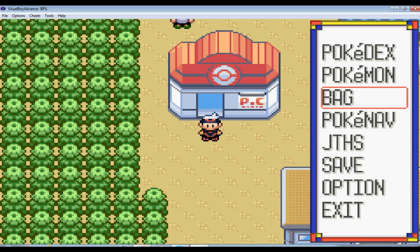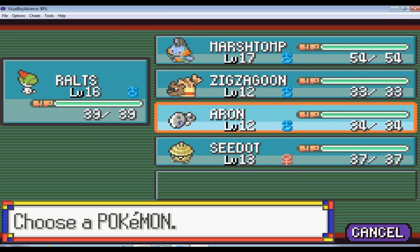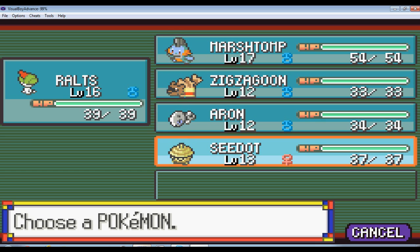I actually did some training. I only leveled up Ralts by two levels — he was level 14, now Ralts is level 16. I didn't level up any other Pokemon. I'm going to train up ZigZagoon and Aron offscreen after I beat Brawly. And Seedot I'm not going to train offscreen, because he's one level away from evolving into Nuzleaf and I don't want you guys to miss that, so I'll do that onscreen.